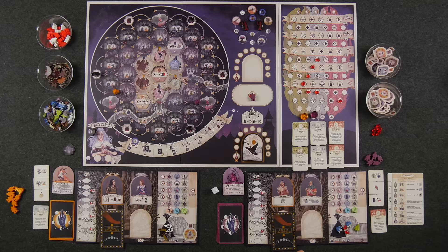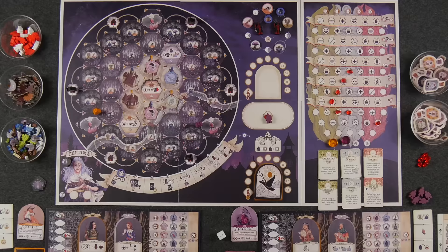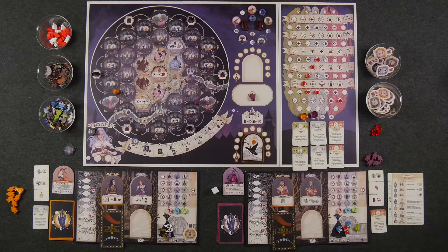One or two trials, actually — and that's what this area of the board is supposed to represent. Over here we also have the rite board, which is only used in the advanced game, which we're going to be playing today. Now the way the game works is each round we're going to be going through all of these different steps. It looks like quite a lot, but it's actually not that many. It helps you keep track of where you are in the game. We're just going to go through these briefly so you have an understanding of what you're going to be seeing during our playthrough.